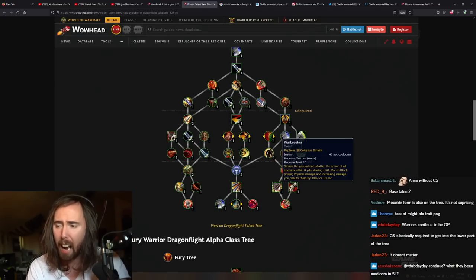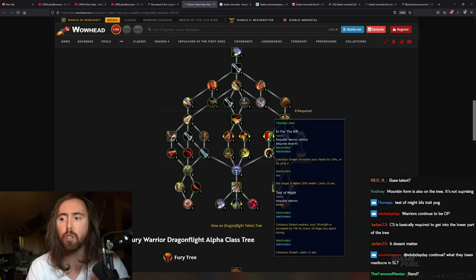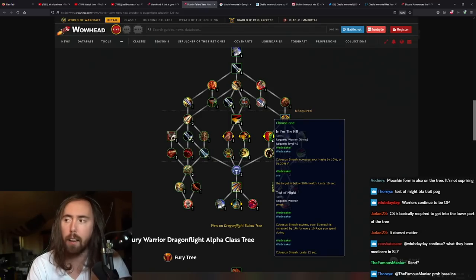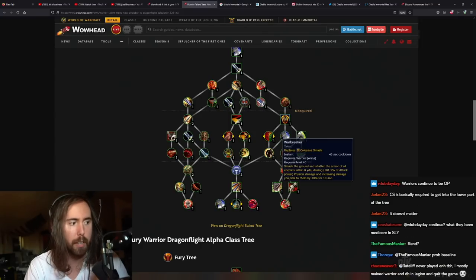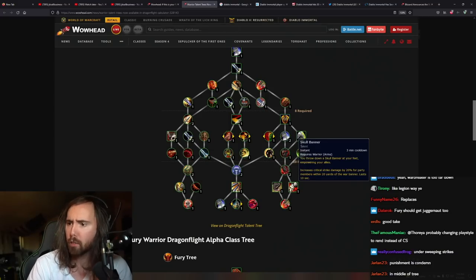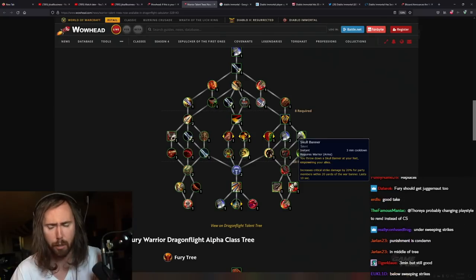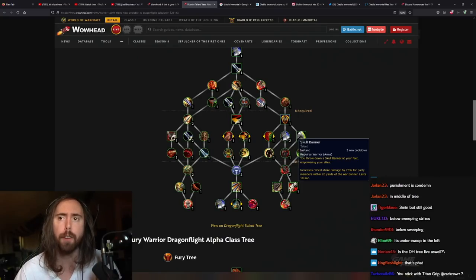Warbreaker replaces Colossus Smash — I personally think it would be cooler if you just got rid of In for the Kill, which is boring, and changed it to Warbreaker or Test of Might. Having Warbreaker and Colossus Smash as separate abilities on the tree is less interesting. Skull Banner is coming back — increases critical strike damage by 20% for party members within 20 yards for 10 seconds. I'll only like Skull Banner if it's off the GCD, because using a GCD in Mists just to make everybody else do more damage felt bad.